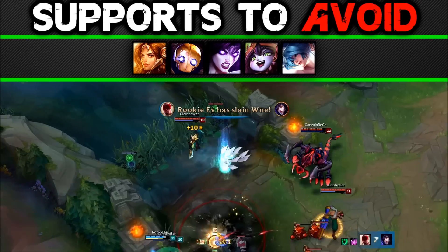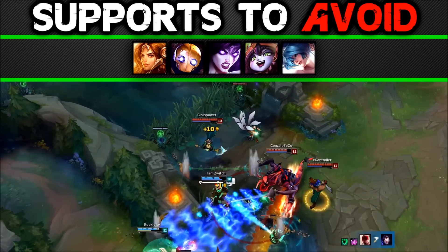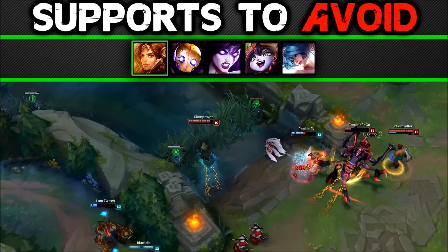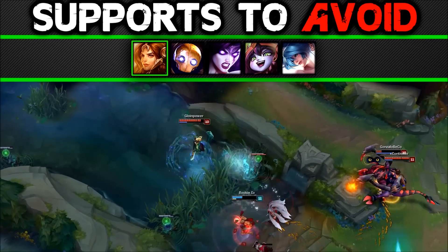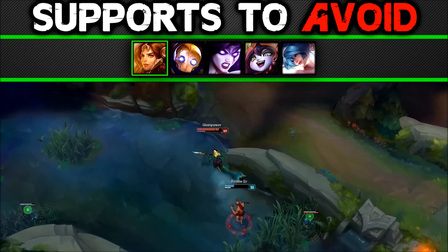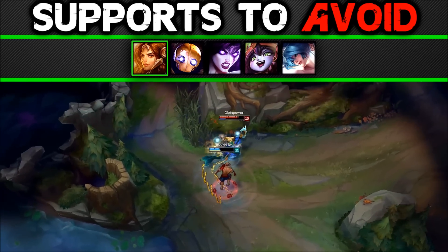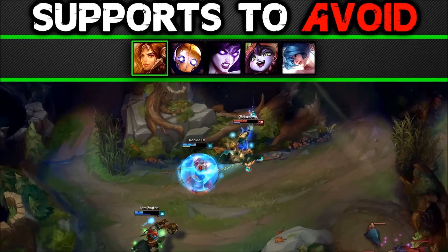Supports to avoid — you can still win, it's just less likely. Leona: this is a dangerous lane. Leona's all-in potential will wreck you. When she all-ins she can't be killed easily. You can't stop her diving and can't really stop anything. Just avoid this lane pretty much at all costs — she can just engage and kill you and there's nothing you can do about it.